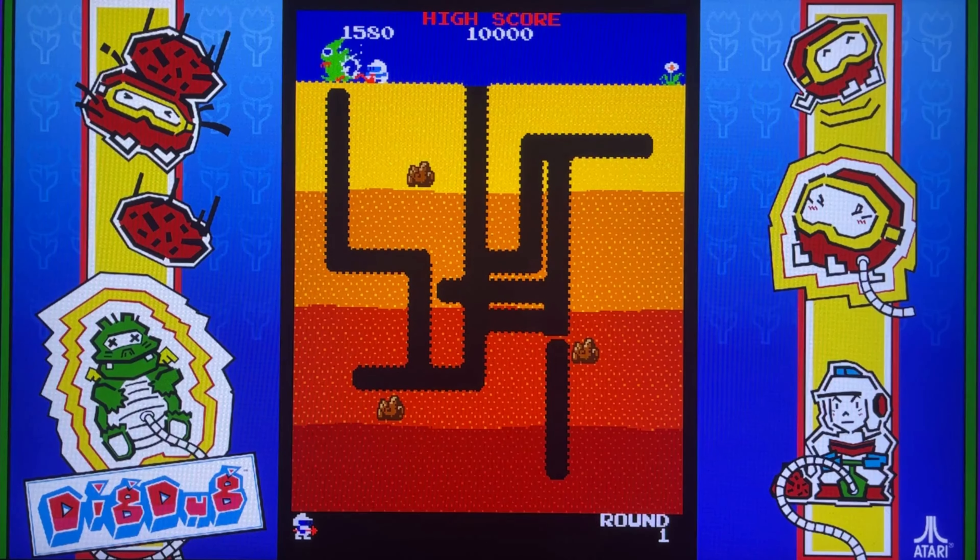By Namco and Atari. The objective of Dig Dug is to eliminate underground dwelling monsters either by inflating them with an air pump until they explode, or by dropping rocks on them. There are two kinds of enemies in the game: Pookas, a race of cute round red monsters said to be modeled after tomatoes that wear yellow goggles, and Fygars, a race of green dragons — that's one of them right now — that can breathe fire when their wings flash.